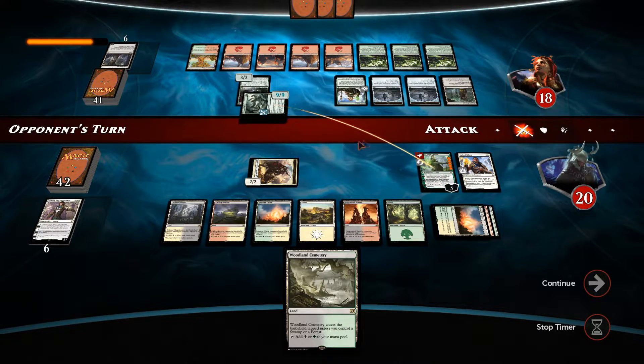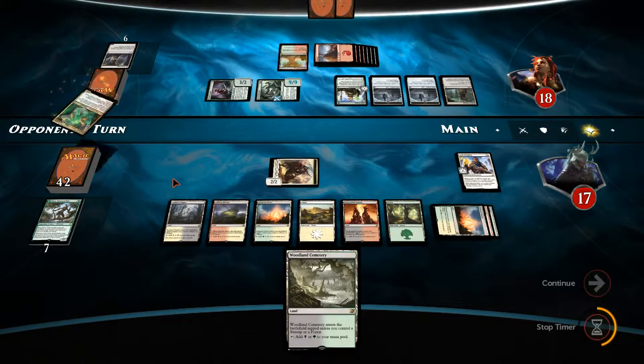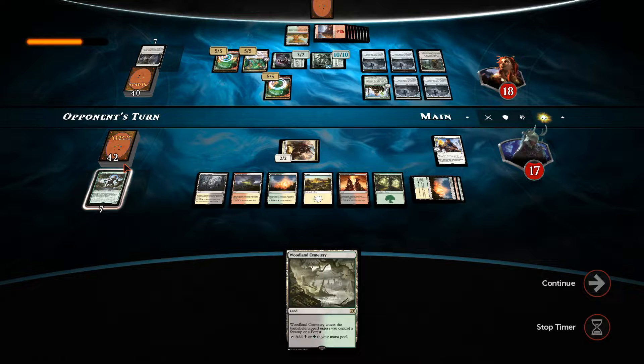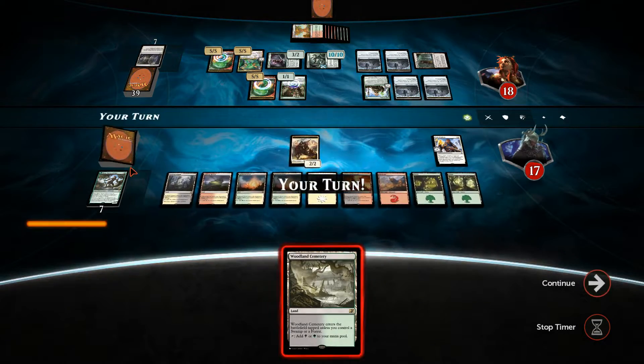He's probably going to attack Nissa and then attack my face — he doesn't even need to use his Rogue's Passage. He's got an Omnath — of course he has. He's managed to generate a token as well. A Planar Outburst right here would be absolutely amazing. Come on, Planar Outburst — I want to top-deck the clutchest Planar Outburst ever.